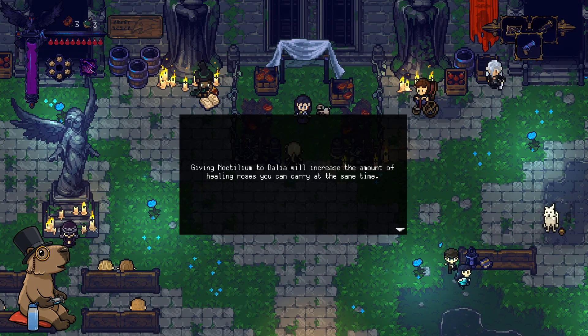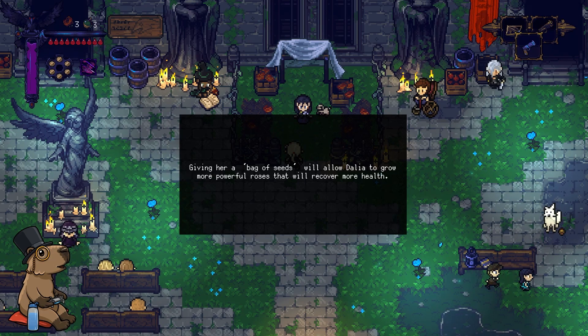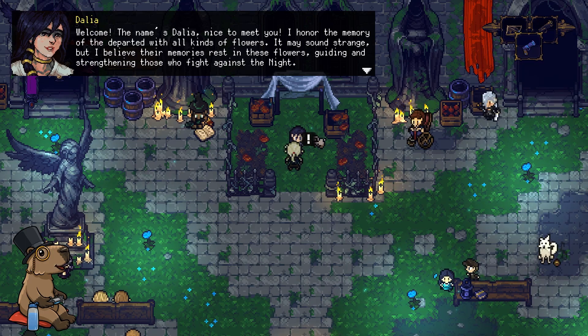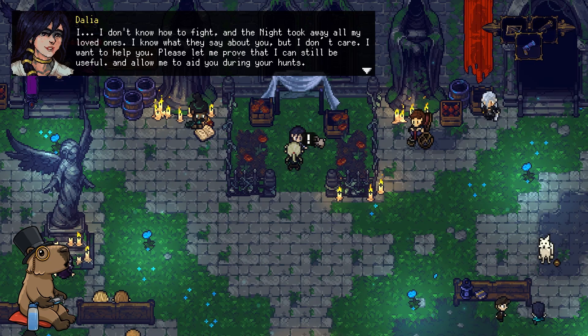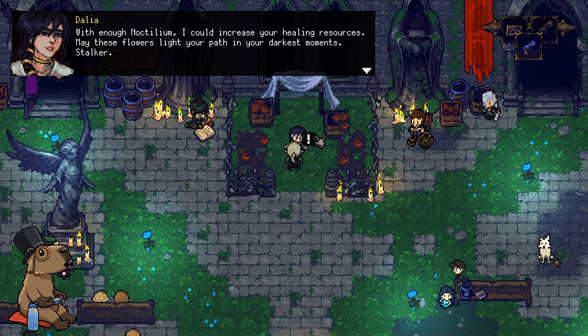Giving Noctillion to Dahlia will increase the amount of healing roses you can carry at the same time. Giving her a bag of seeds will allow Dahlia to grow more powerful roses that will recover more health. The name is Dahlia, nice to meet you. I honor the memory of the departed with all kinds of flowers. I believe their memories rest in these flowers, guiding and strengthening those who fight against the night. I don't know how to fight, and the night took away all my loved ones. I want to help you — please let me prove that I can still be useful and allow me to aid you during your hunts. I'm not a big fan of this font — it's a bit unreadable, a little too thin. The difference between a comma and a period is almost two pixels.